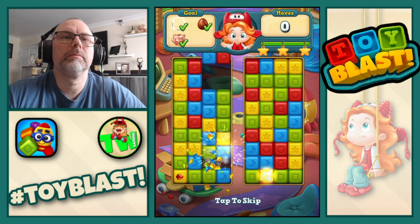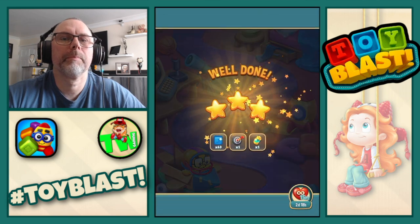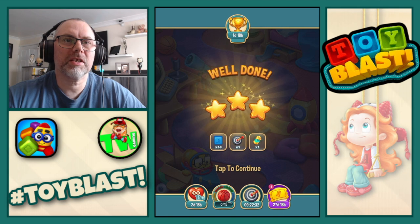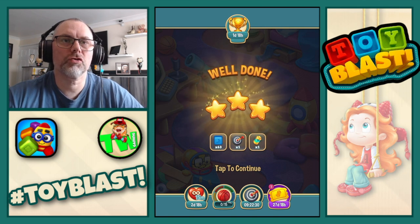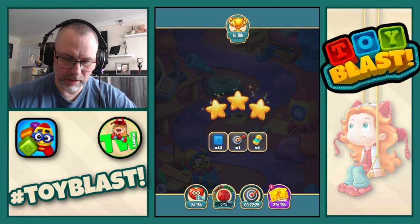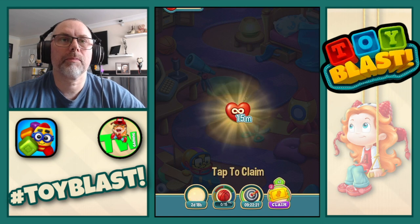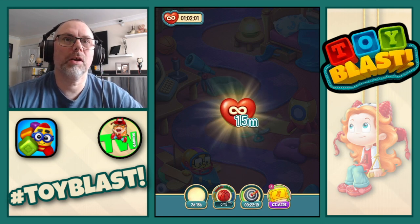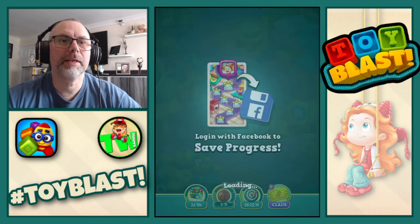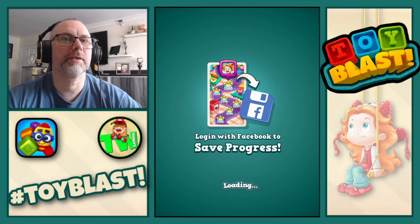3 stars as well — nice! So 3 stars, 63 blue blocks, a first try Saturday. And something for the new toy pass, so we get 15 minutes of unlimited lives, so we're already doing an hour of that. We didn't collect any basketballs on that one because we didn't create any TNTs.